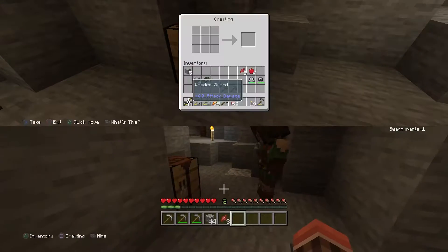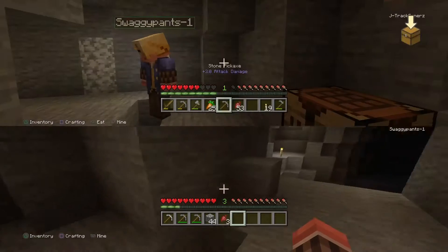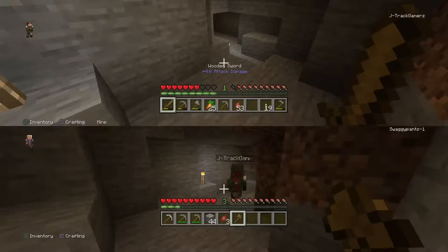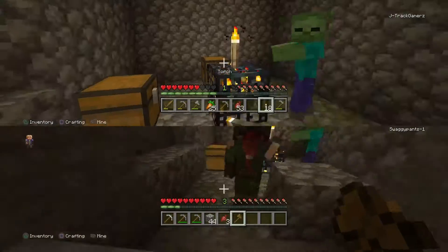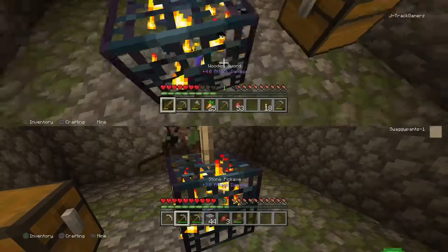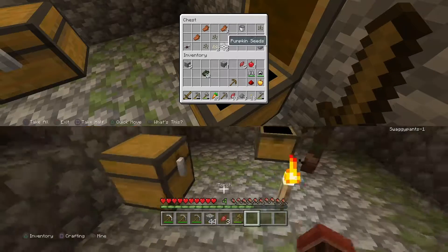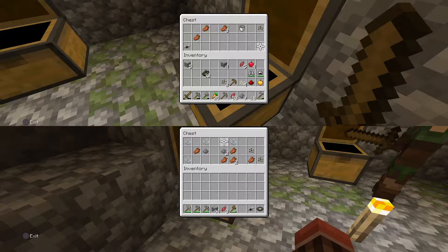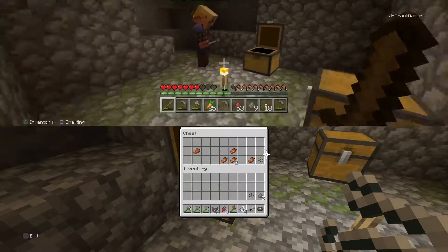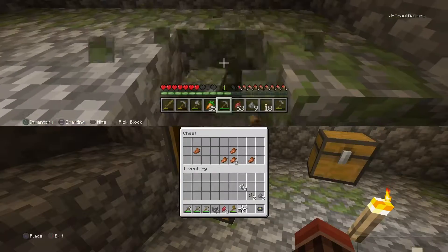I want to go in but I don't have a pickaxe or a sword. I'll take an axe — it won't do a whole lot. Let's check this loot out. No way, a bucket! And a golden apple? I broke it. Ooh, melon and pumpkin seeds, gunpowder, horse armor. And since I'm a builder, mossy cobblestone is a big yes for me.